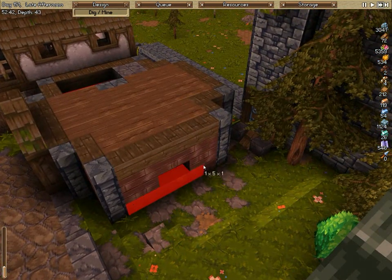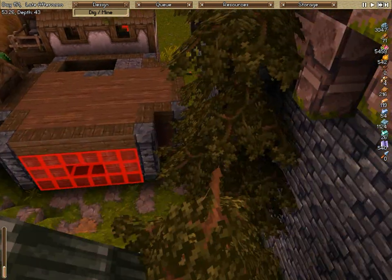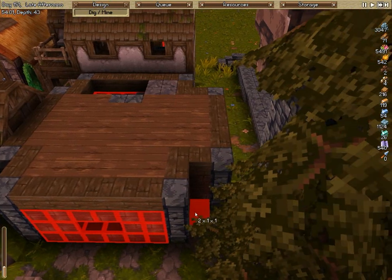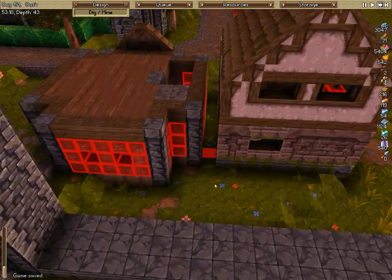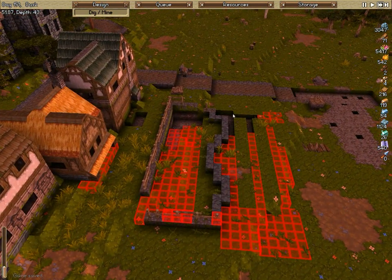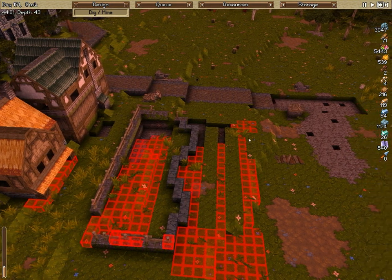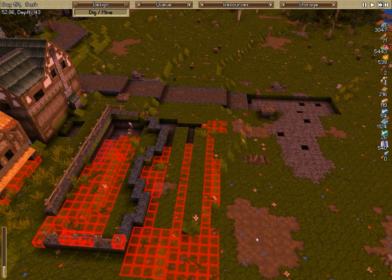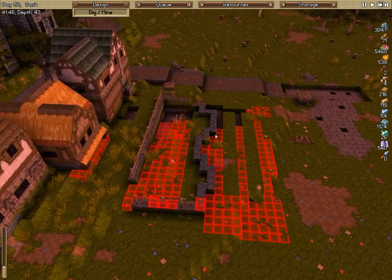We're also going to be starting on a newer project this episode — working on the graveyard area near the church. I've marked out the size of the church that I'm going to make, and then this courtyard is going to be a graveyard, and then it's going to have another courtyard to mirror it so I have two graveyards, but I want to get this one done first.